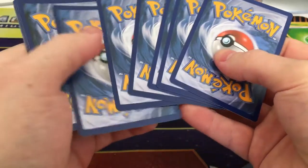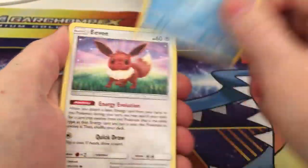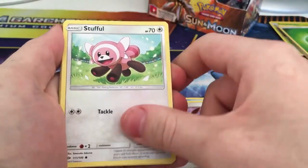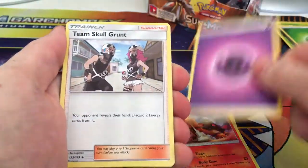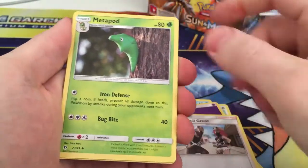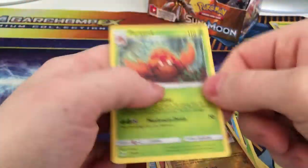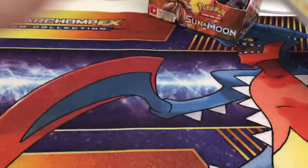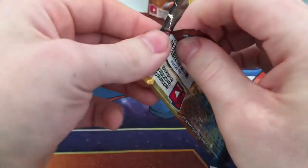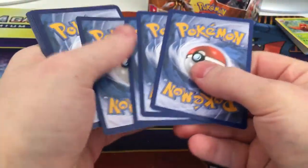Next one up is a Lunala pack. Starting off with a Dugtrio. Dugtrio, Energy Evolution Eevee, Stufful, Litten, Torkoal, Psychic Energy, Team Skull Grunt, Metapod, Corsola, Reverse Rare Dratini and a Parasect. So we're not doing too great in this part, but that's just how it goes, isn't it?